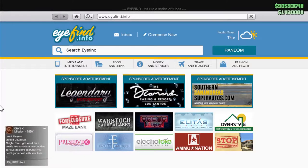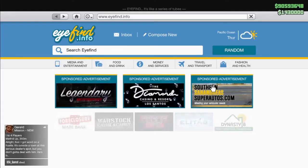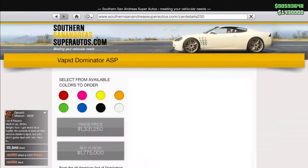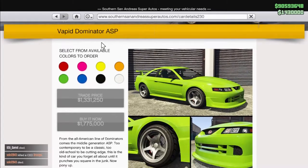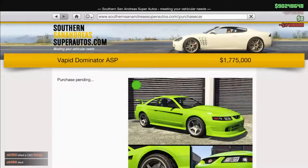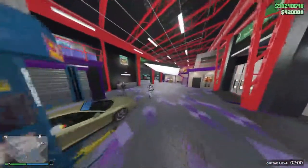Let me just show you guys real quick — I'm pretty sure you will find this in Legendary Motorsport. Nope, you will find it in Benny's. This is the Vapid Dominator ASP. I'm buying it in lime green, buying it ASAP.